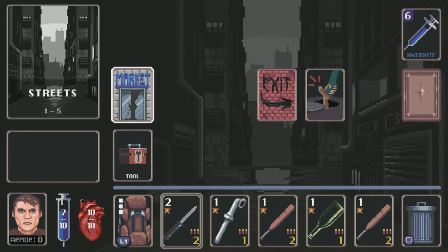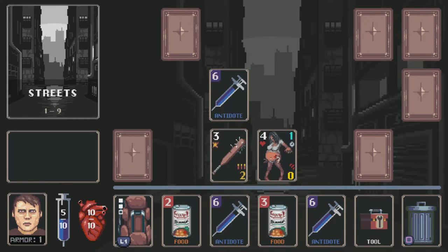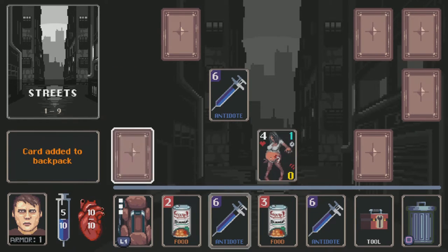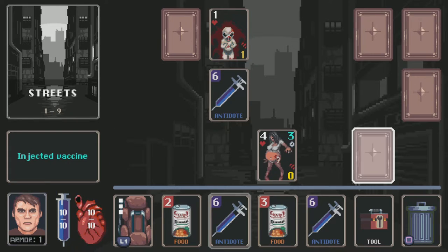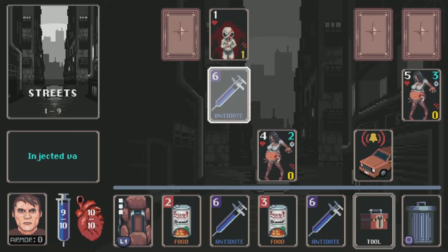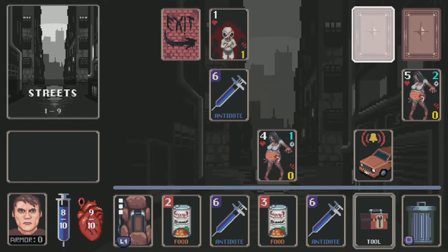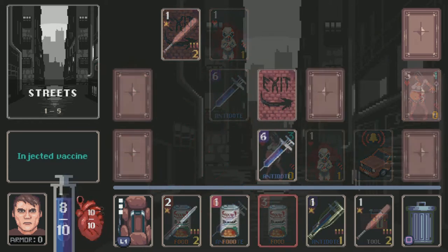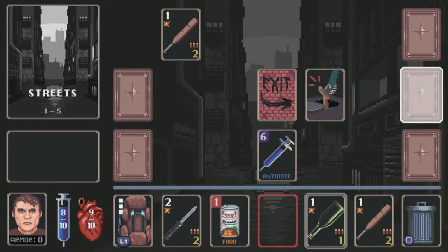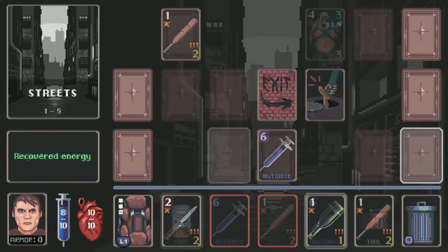It follows the template of a zombie survival game pretty closely — the usual: avoid zombies when possible, search locations for items and weapons, fight when needed, but for God's sake avoid setting off car alarms. All of that's fairly standard. But what makes this game unique is not the setting — it's the actual gameplay. And as the name might suggest, gameplay is done using cards.